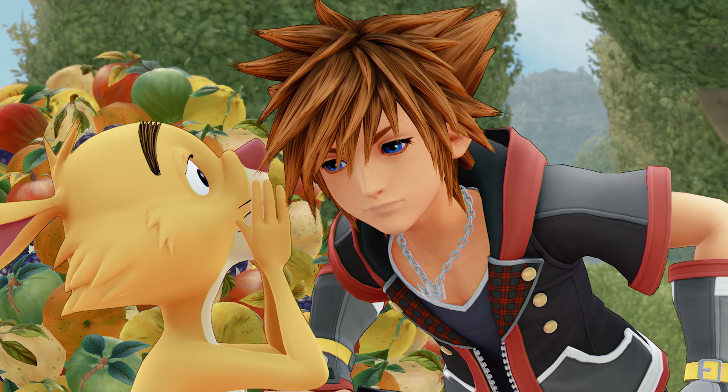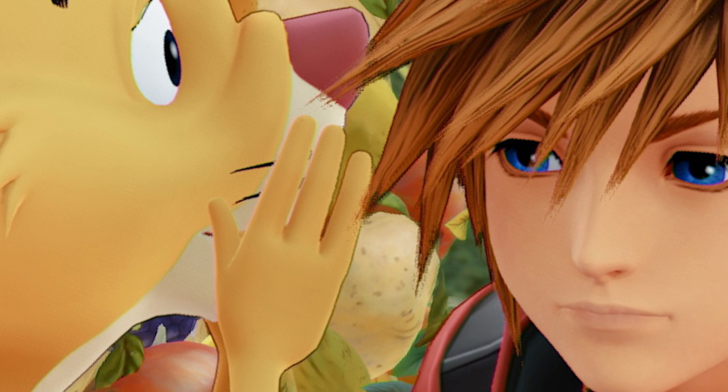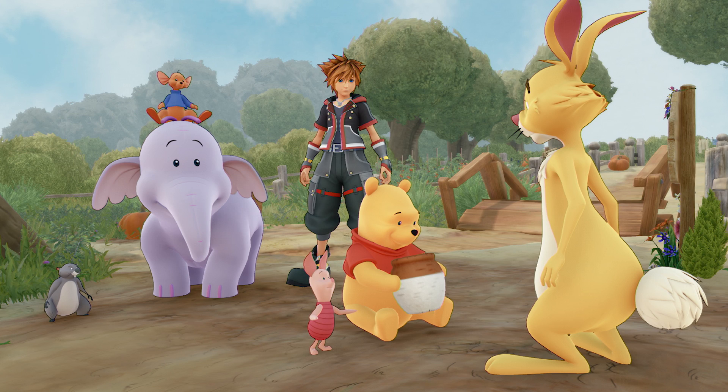The next screenshot is of Rabbit whispering something into Sora's ear — and I imagine Rabbit is just telling Sora to get Pooh out of the forest as fast as possible. Next is a scene of the 100 Acre Wood gang; they're all clearly listening to something Rabbit has to say. Look how adorable Lumpy looks — he is looking absolutely flumptuous.